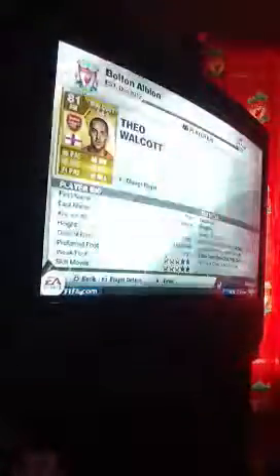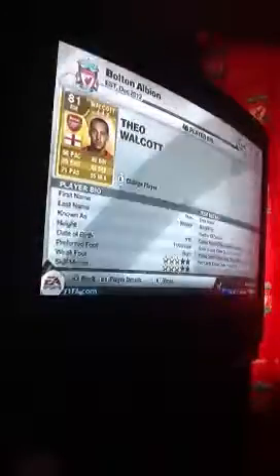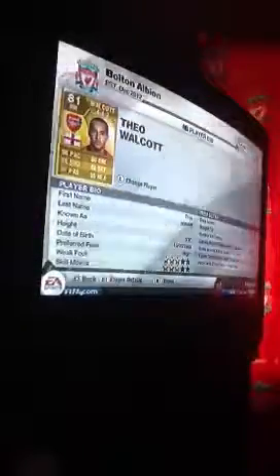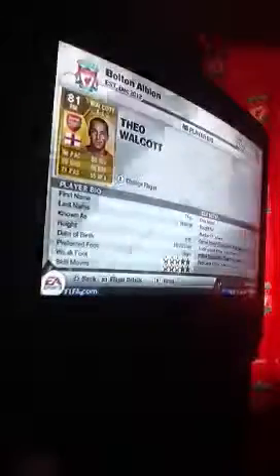For his right mid, everyone knows he's a new player — Theo Walcott. Three star weak foot, three star skill moves, five foot nine. He cost me 4,700 coins. Look at his pace: 96 pace, 80 dribbling. He's just really amazing.